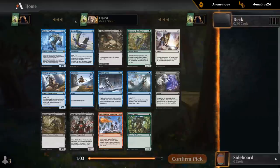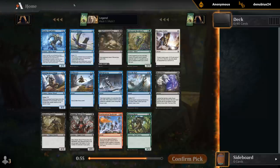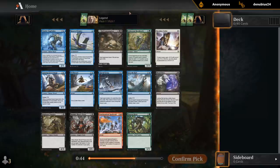Alright, pack one pick one. Nimble Trapfinder is a rare — playable card, but it's not the most exciting rare to open. I think Roost of Drakes might just be a better card overall. Great in the Kicker Synergy decks, but it's also just fine by itself even if you only have a handful of Kicker cards.